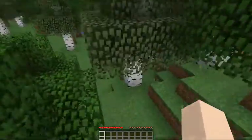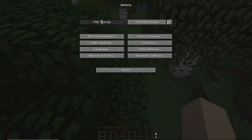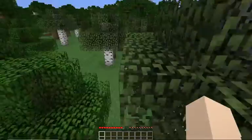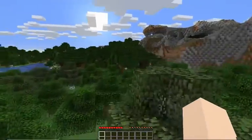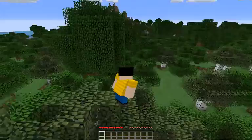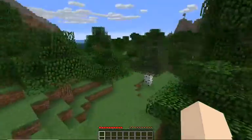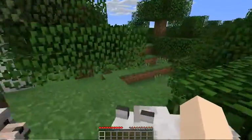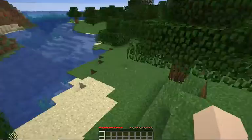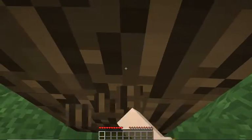There are wolves. Let's turn on auto-jump and lower the sensitivity a bit. We got a pretty decent world. No ocean though - oh, there is an ocean! Let's make that our new home. Let's punch a tree down. One, two, three.